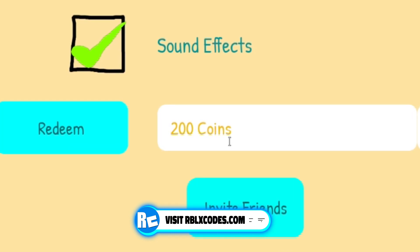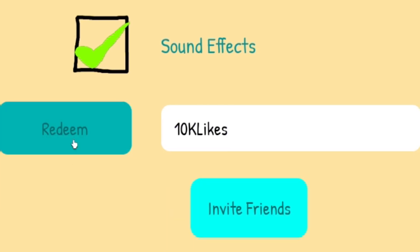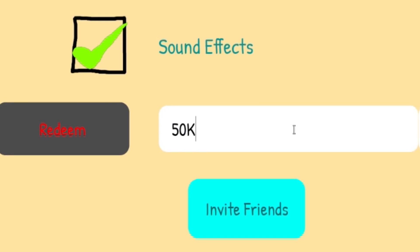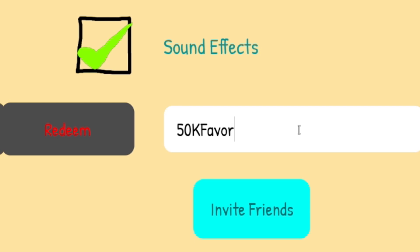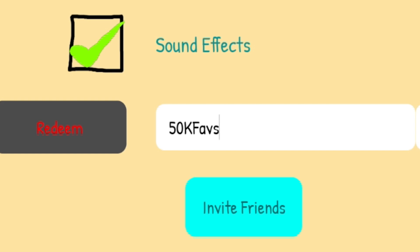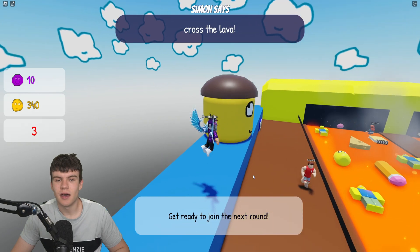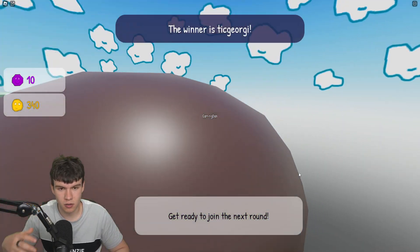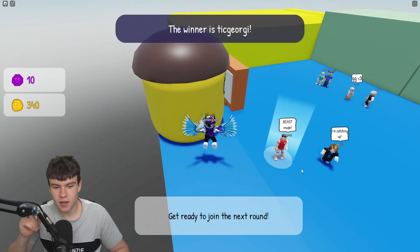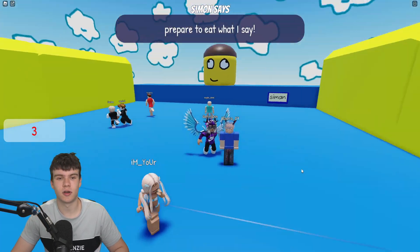We might also see a code like '10k likes' coming soon — the game is really close to hitting that milestone, so I recommend trying that one out. Also maybe '50k favorites' or '50k faves' — try both of those. That's going to be it for this video inside of Silly Simon Says. Whenever the game updates or releases new working codes, I'll make new videos showing you all of them — stay tuned! Hope you all enjoyed; be sure to like and subscribe.